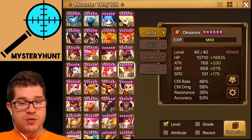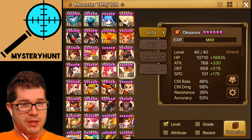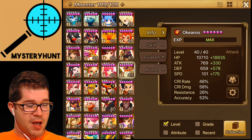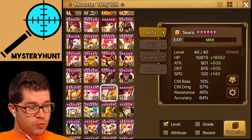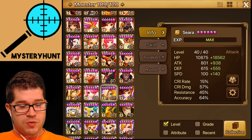Some people might have Okeanos as one of their core monsters — mine is not currently, it may be in the future. Some people might have Ciara as their core monster — mine is not currently. So really know what your core monsters are and use them every match.